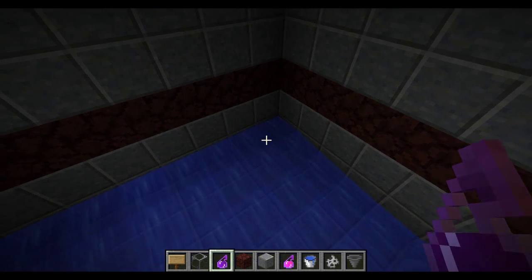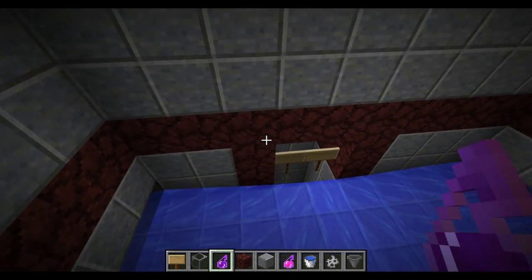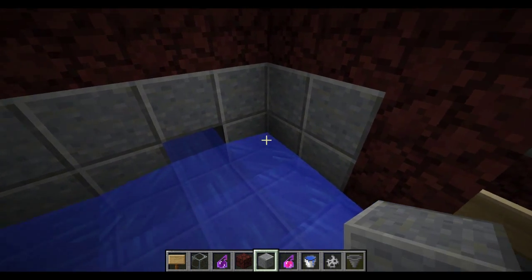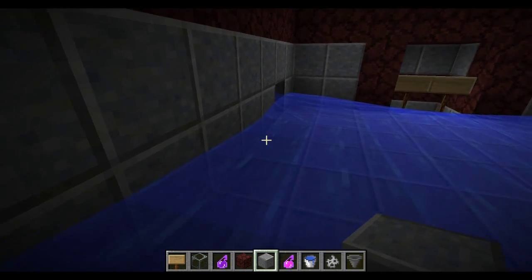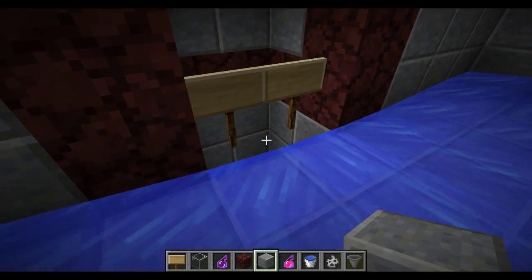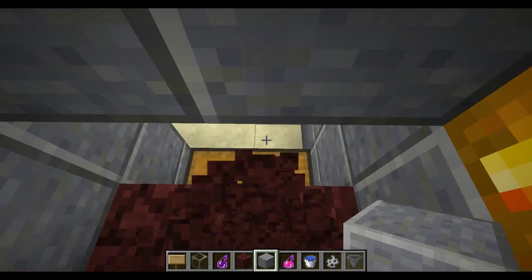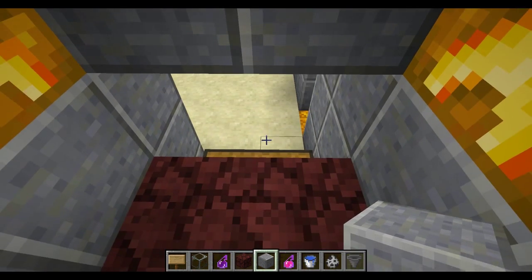Down here on the floor I have the water going along the bottom, which goes down to the front over here. And I have some water over on this side as well. The water on these corners makes it so that the skeletons that spawn in here won't get trapped on the side - they'll eventually get pushed around and down. And of course they get pushed down into here, which is just a drop trap. This is 23 blocks that they land on.